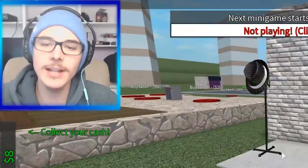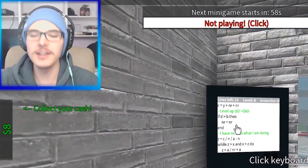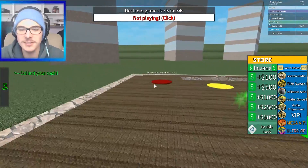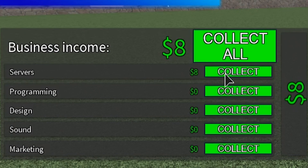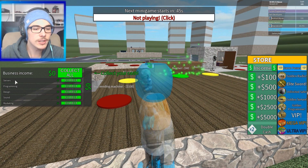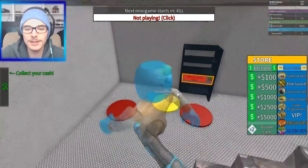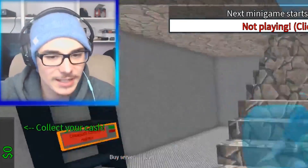We're going to go collect our — I totally just bought a hanger. I bought a hanger for like $100. That's not what I wanted. Ladies and gentlemen, that's alright. You guys can see that we have $8 from our servers to collect, just like that. So you can get some servers going. Obviously there's some programming stuff, some marketing stuff, some sound stuff. I'm actually pretty excited to see what this has in store.